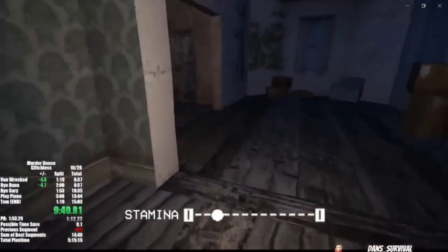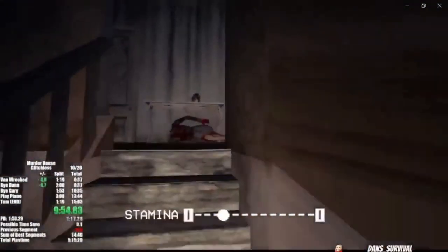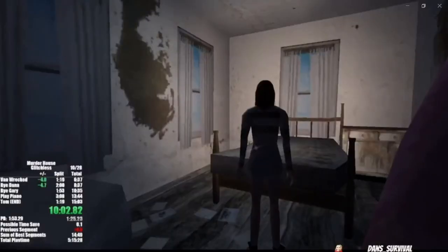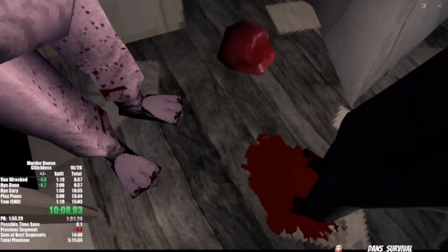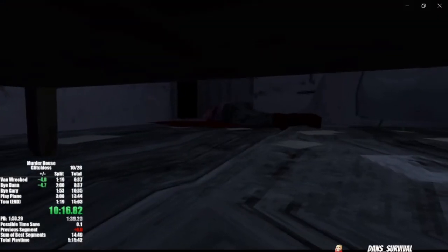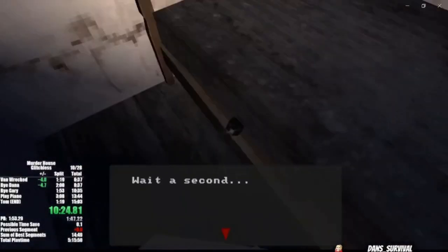We're gonna use the magnet right there in the hole to get another key, then let the stamina recharge just a little — enough to get us up to the floor and to the door where we're gonna use that key. Head over to the bed; we're gonna meet Gary and Gary's gonna meet his end. The Easter Ripper doing what he does best — filets Gary like a fish, guts all over the place. It's great. One of my favorite deaths in all of horror gaming.